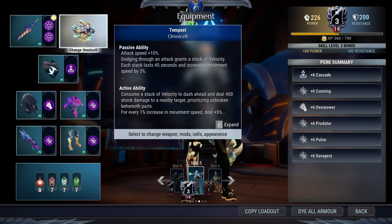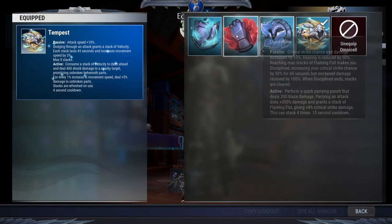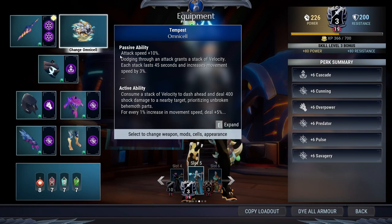For the arm cell, I use Tempus to boost my attack speed. But if you're pretty good at dodging and parrying, you can use Discipline because it boosts the critical chain and damage more. I'm not using that because I'm not great at dodging.